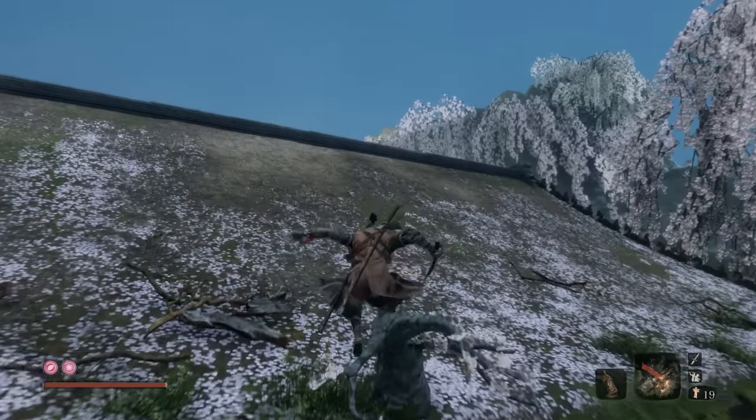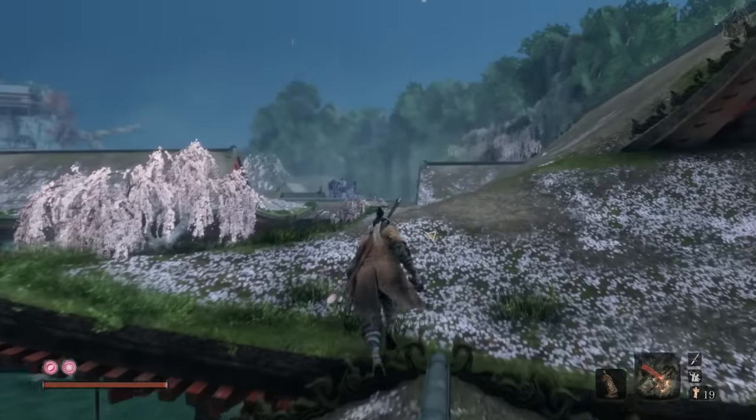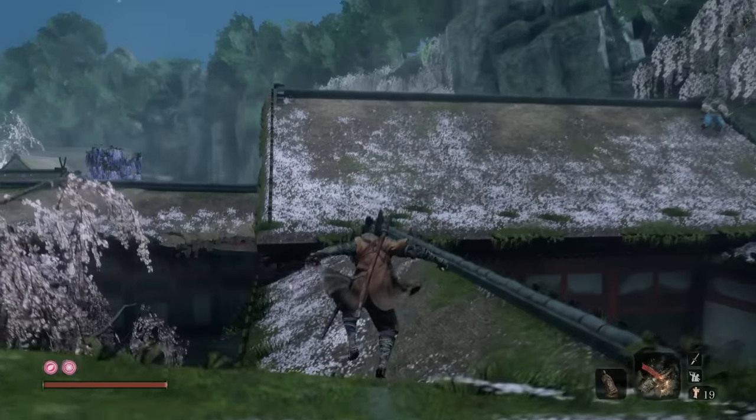Starting from the flower viewing stage idle in the Fountainhead Palace, follow this path along the rooftops. You'll avoid the enemies up here by going this way. Make sure you have your firecracker prosthetic equipped, and drop down from the roof at the end so you're behind the bull.